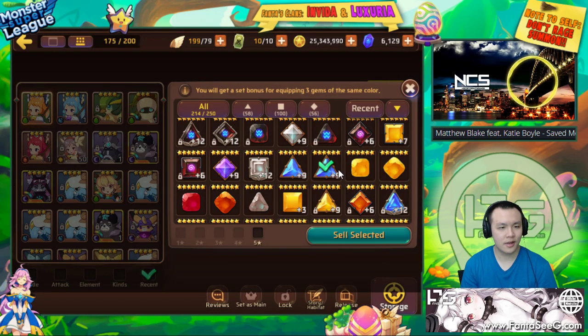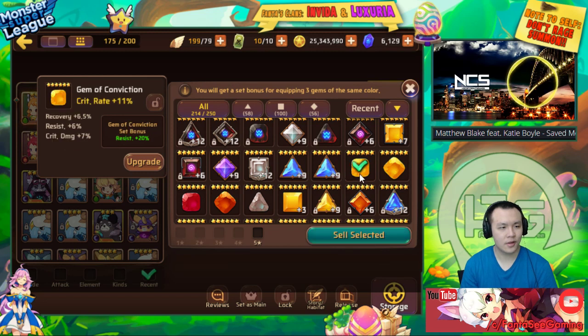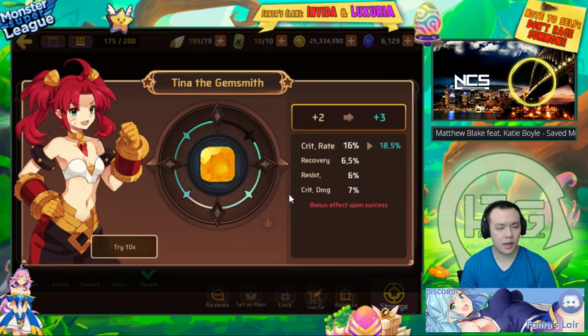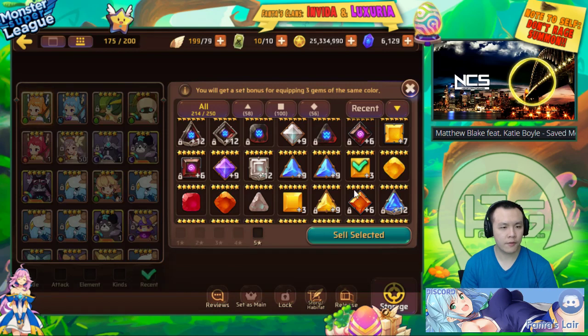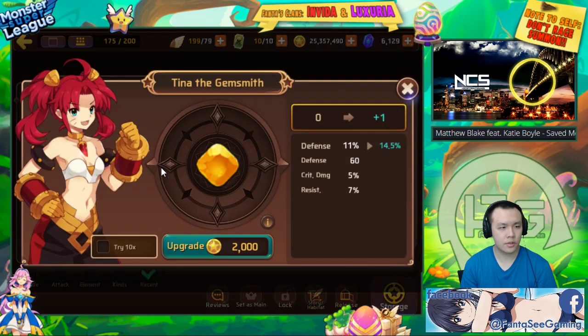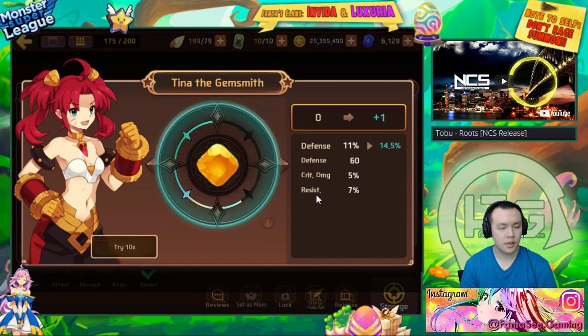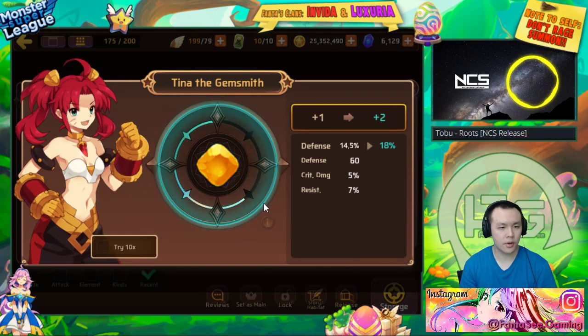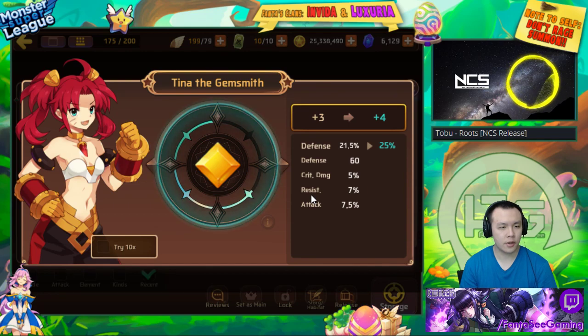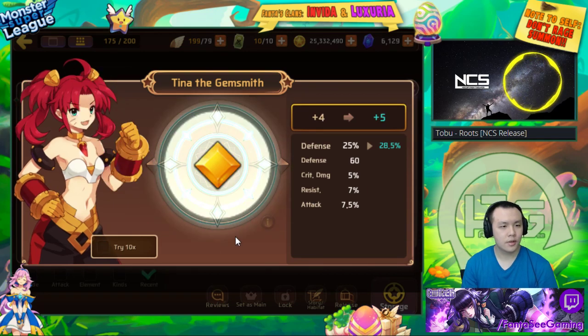This gem is kind of ruined — not that good. This is a crit rate resist gem with crit damage — I thought it was pretty decent, but I already have a lot of crit rate gems and I'm hoping for HP percent or defense percent. It gave me a flat — probably just selling it. This conviction defense gem with resist — I'll throw it on aggressors and tanks. I just want as much resist as possible. If the plus six doesn't give me resist I'm giving up. Nice, there we go — plus 15. I'll probably keep this.